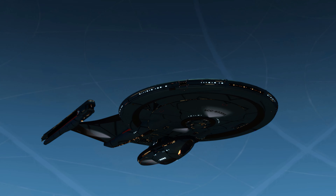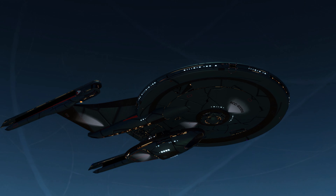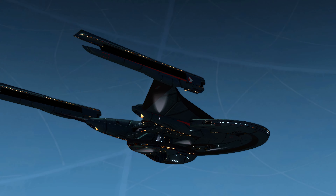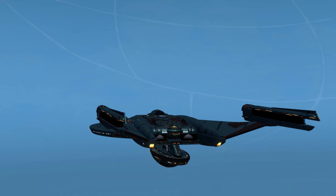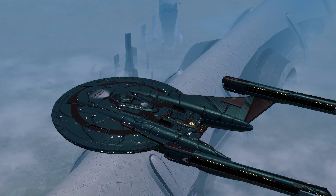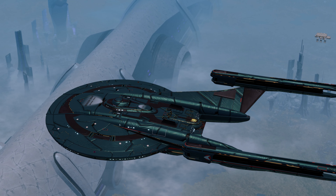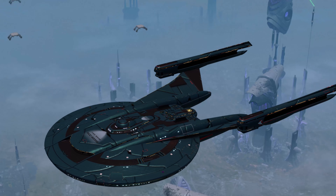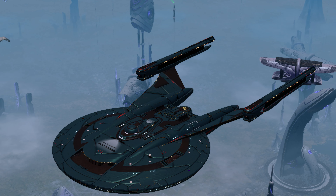Here's the Zenkethi Lockbox Vanity Shield that was donated to us. Very interesting — it kind of looks like this ship was a model that was dropped and shattered into pieces and somebody tried to glue it back together. That's what I'm getting from all these lines. I also like the blinking white lights in the middle.